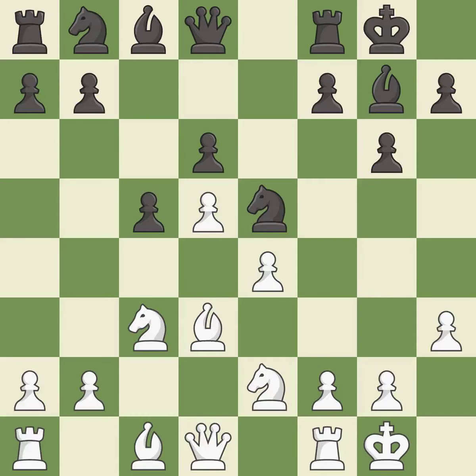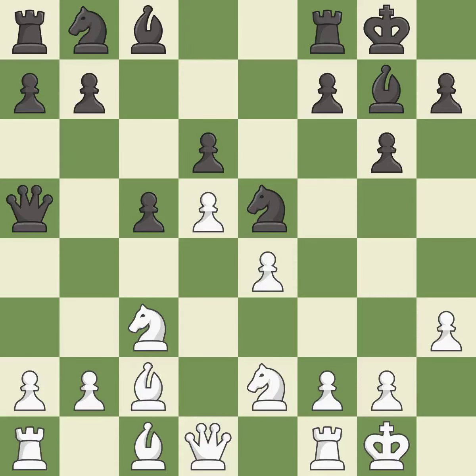This allows the knight to control more squares — it is best. Right on target, it is best. The game was close to balanced, but now black is worse — it is an inaccuracy. The opposing knight is kicked by a pawn and must now move or be captured. It is excellent.